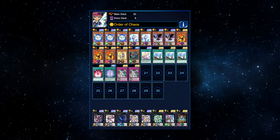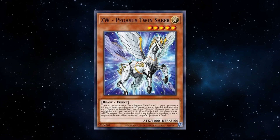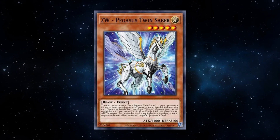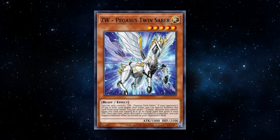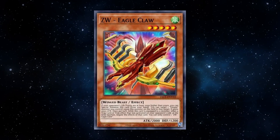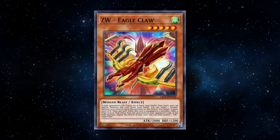That's pretty much the deck, but before gameplay I want to show some optional cards. For Leo Utopia Ray, you could play ZW Twin Saber — while equipped, you can negate a monster effect activated on the field (non-targeting), giving you two monster negates alongside Leo's built-in negate. You could also play ZW Eagle Claw, which negates a trap card or effect on your opponent's side of the field. Maybe in a tournament you want to side into Eagle Claw for trap-heavy decks.